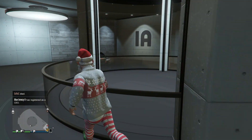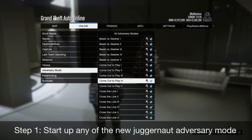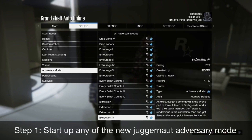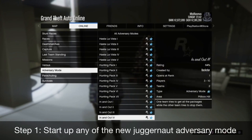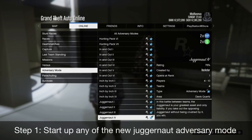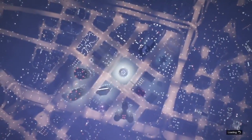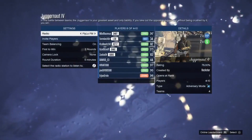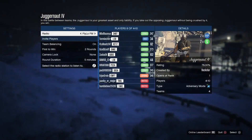Getting things started, it's very easy to do. All you need to do is start with your brand new adversary mode, which is known as Juggernaut. It's suggested to go to Juggernaut IV simply because it seems to work the best. Whether you're on both consoles, just make sure you click Juggernaut IV. After you get to the lobby, you can join it or host the mission — it doesn't exactly matter.